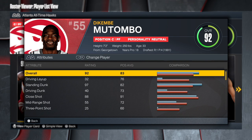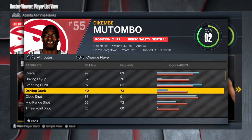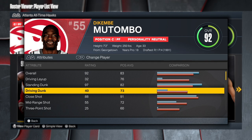As you can see, this is a 92 overall. Layup is low and driving dunk is low — we ain't worrying about that. 97 on the standing dunk, that is phenomenal, then you get that 88 close shot. So once again this is gonna be an inside center build. He's 7'2" and the wingspan is ridiculous.